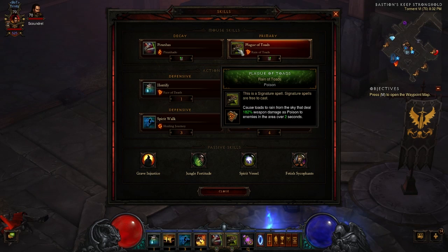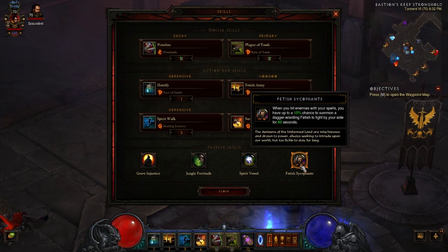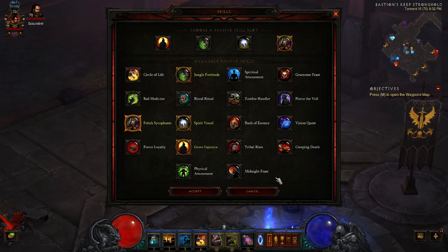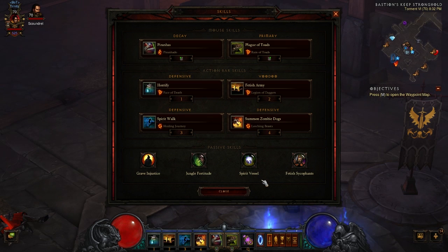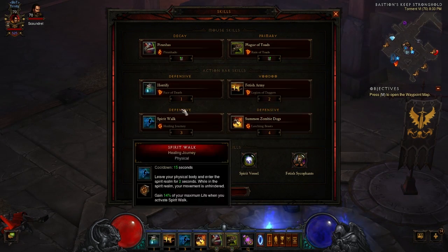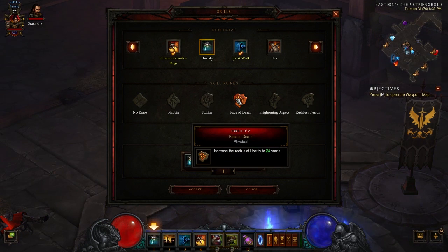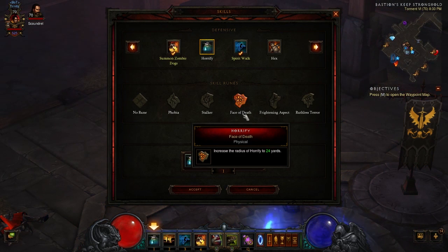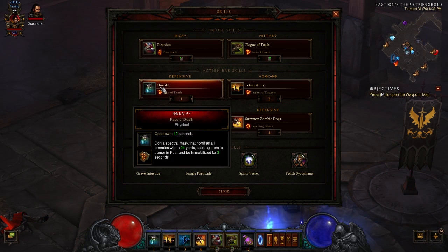Plague of Toads with Reign of Toads — for the simple fact that you're running Fetish Sycophants, you're going to do some damage with this build. If you're going true ZDPS, there's an alternate build you can run with this helm and still do damage, especially with that SMK involved. Horrify with Face of Death increases the radius of Horrify to 24 yards. That's a huge radius, and that is the number one skill you're going to spam to keep everything on lockdown. It's incredible.